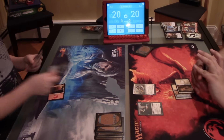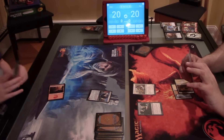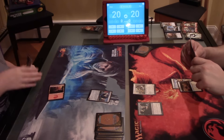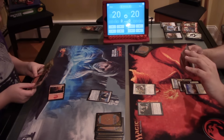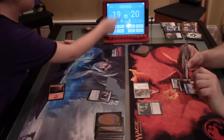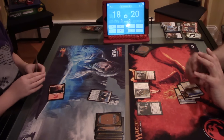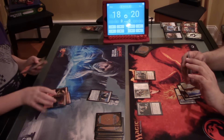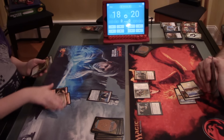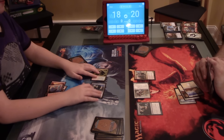Mountain. I'll play Mobile Garrison — it has crew 2 for a 3/4, and whenever it attacks it untaps another target artifact or creature I control. Seems good. Its real name is Mobile Garrison but its nickname for me is Mobile Wireless. I'm swinging for 2, you're at 18. I'm gonna pay 3 and play the Renegade Wheelsmith — whenever this creature becomes tapped, target creature can't block this turn. Then an Outland War vehicle appears: it's a 4/4 that can't be blocked by creatures with power 2 or less, crew it and attack for 3.